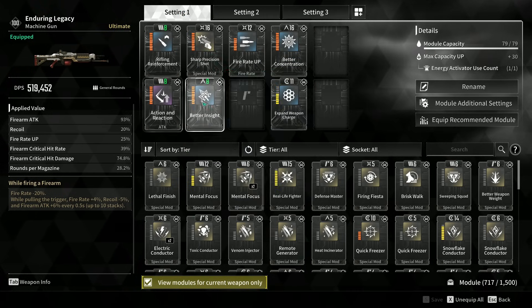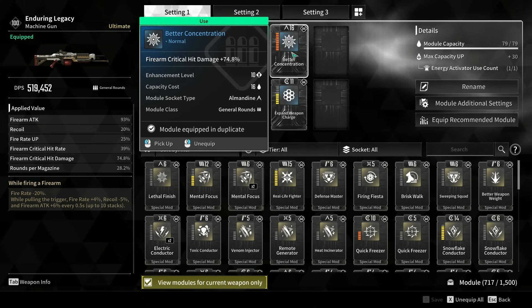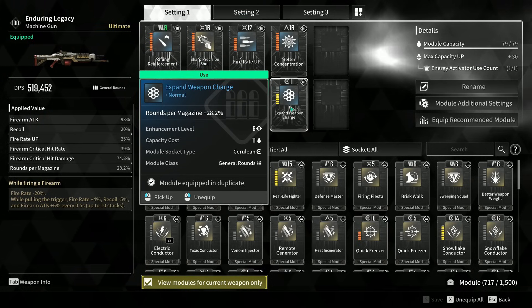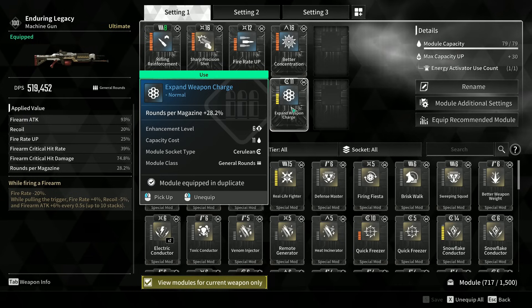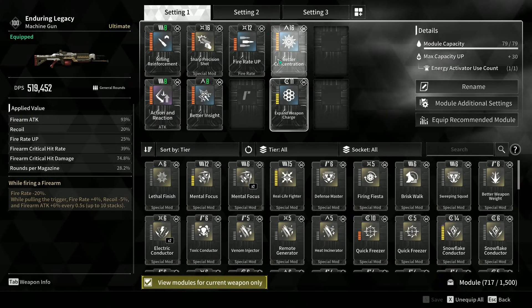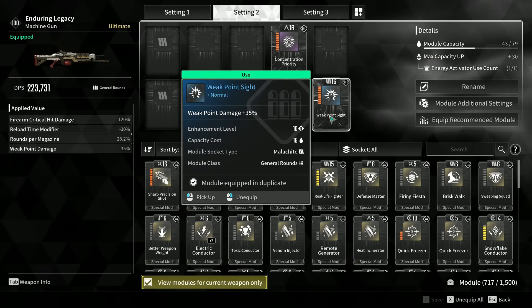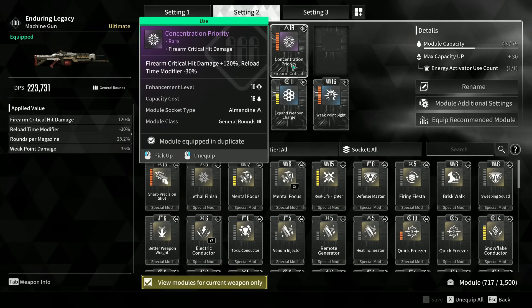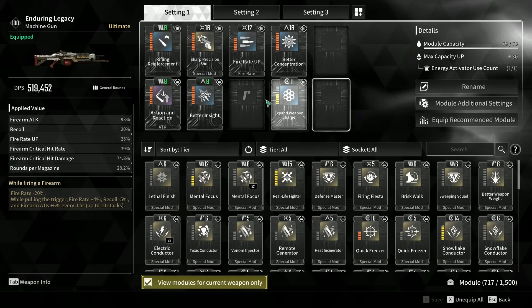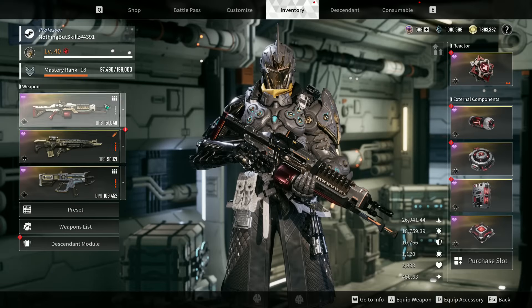My Enduring Legacy isn't fully maxed out, but I have standard rifle and Reinforcement for fire attack reaction, Better Insight for crit rate, Better Concentration for crit damage, and Expand Weapon Charge for more rounds per magazine — very important on Enduring Legacy. I also have fire rate. I plan on adding Weak Point Sight for bossing and Concentration Priority for firearm critical hit damage.